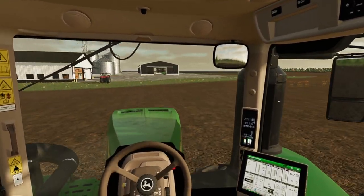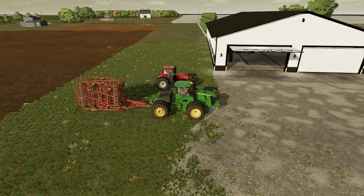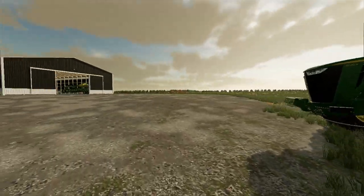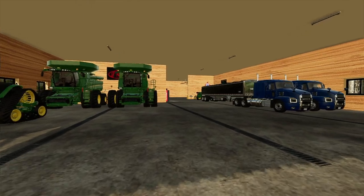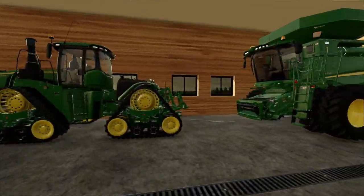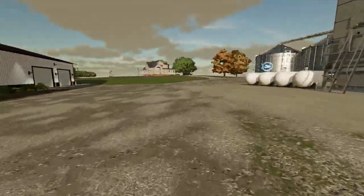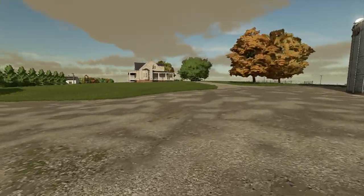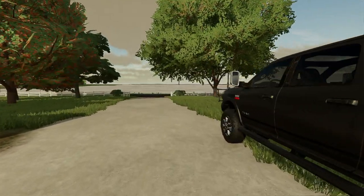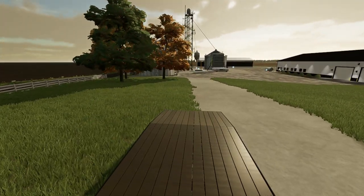One of my buddies did bring a Case tractor down here for us to test out. We have it here for a little while — he went on vacation and said, hey, I'll let you borrow this, see if you like it while I'm gone. So we have this Case Magnum 400 right here. Beautiful tractor. I'm more of a Deere guy myself, but it is what it is. I'm thinking about selling the 9RX. We might end up selling it pretty soon, but we got to get that field done eventually. Thank you guys so much for watching. If you enjoyed, make sure you smash that like button, subscribe, and hit that notification bell so you know when we post more farming series videos. I'll see you in the next one.